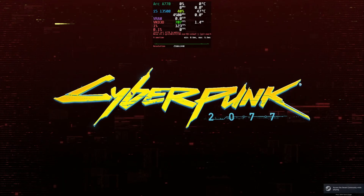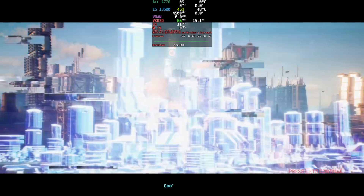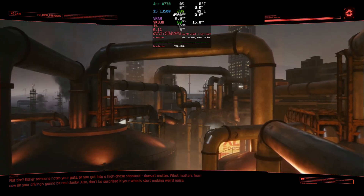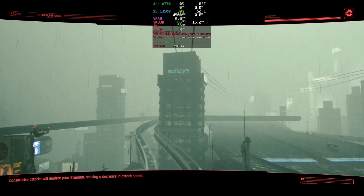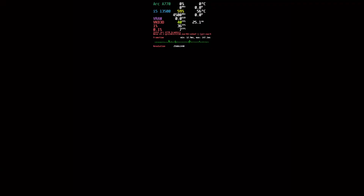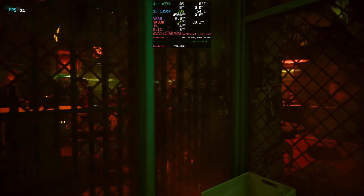Cyberpunk 2077 inadvertently set my expectations a tad too high as far as Alchemist GPUs are concerned. Buzz around the internet suggested Arc GPUs had to masquerade as non-Intel hardware so Steam would start Cyberpunk on Linux and Arc configurations. At times I wonder if that's what's changed between now and December for a lot of these DX12 games that miraculously found an ability to start on Arc and Linux setups. Starting with scaling off and texture quality on high, the benchmark starts off at a sluggish 37 frames per second, backed with a 1% low of 35 FPS and 0.1% lows of 7 FPS.